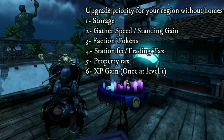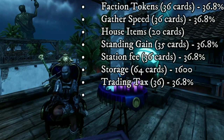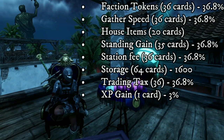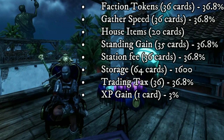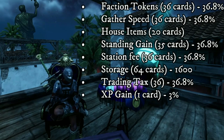Ideally, eventually what you will want will look something like this: faction tokens around 36 points, gather speed around 36, house items 20, standing gain 36 or 35, station fee 36, storage 64, trading tax 36, and of course experience gain 1. Beyond this, feel free to place the remaining wherever you please. But after these thresholds you will start to see heavy negative returns.